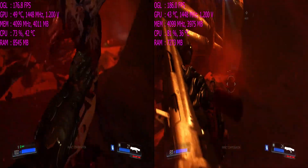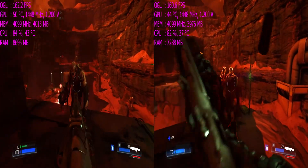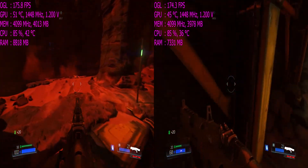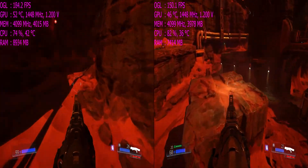First up we have Doom on the UAC level. This was run at the highest combination of Ultra and Nightmare settings, at 1080p with Field of Vision at 100 and TSSAA x8. The only problem with benchmarking this game was actually to do with me dying before the benchmark had even finished — maybe I should have considered dropping the difficulty from Ultraviolence, but where's the fun in that?